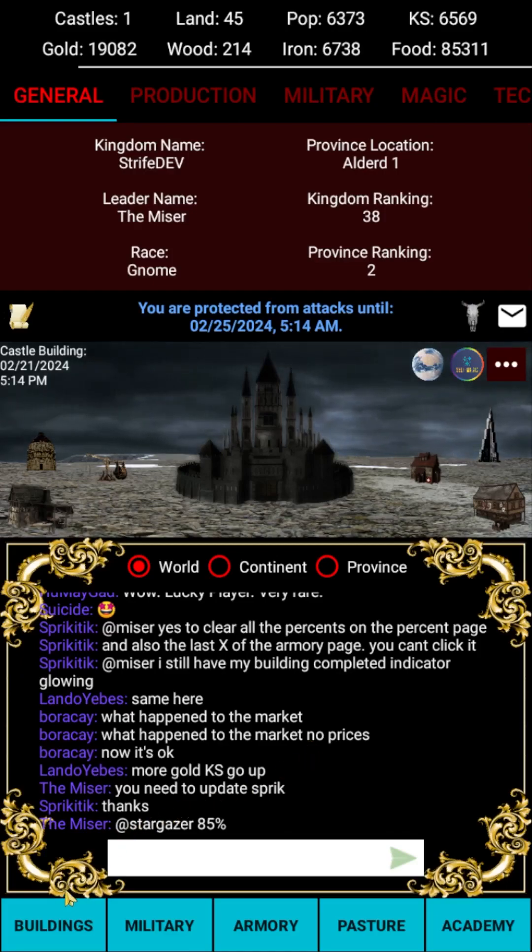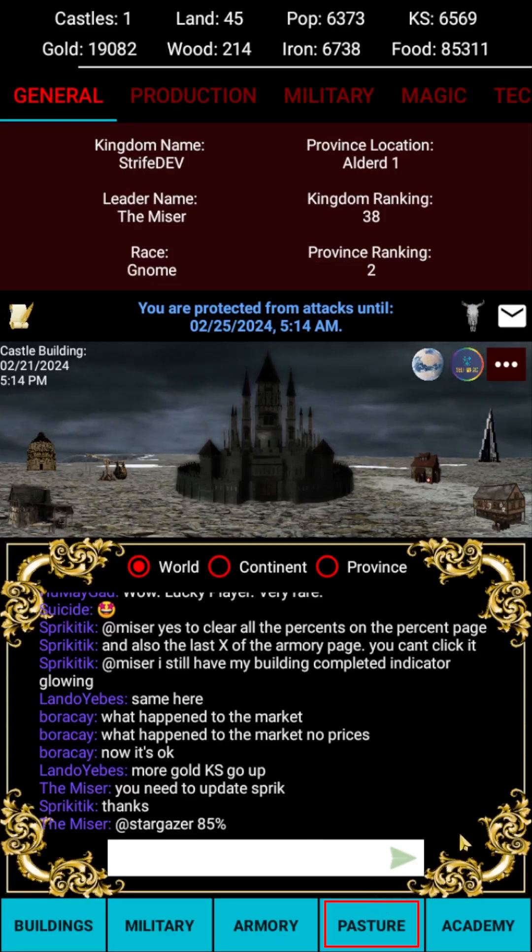The buttons at the bottom of the screen take you to pages where you can manage different parts of your kingdom. The buildings button allows you to manage your kingdom's buildings. The military button is where you'll train units. The armory is where you'll craft the weapons needed to train military. The pasture allows you to lure in wild animals to either train as mounts for your mounted units or to slaughter for food.